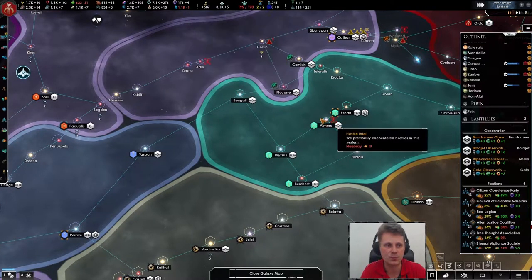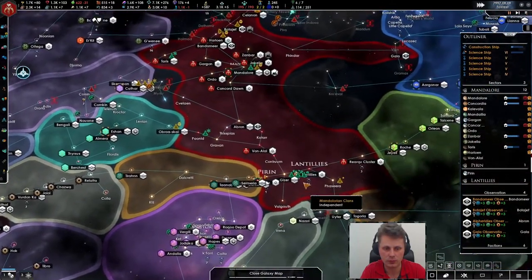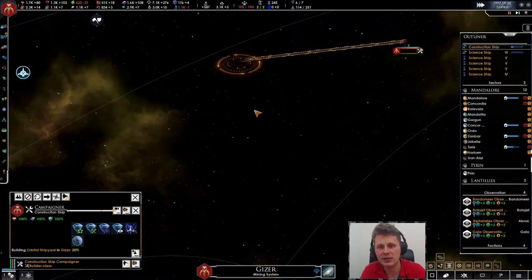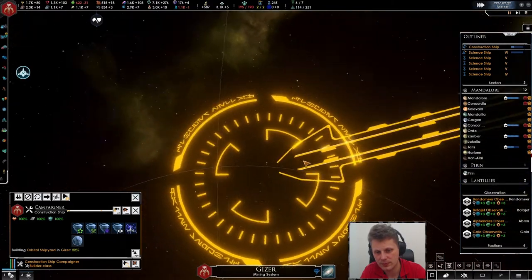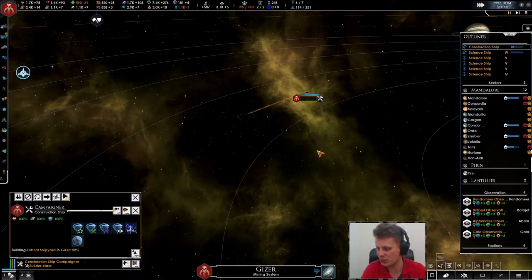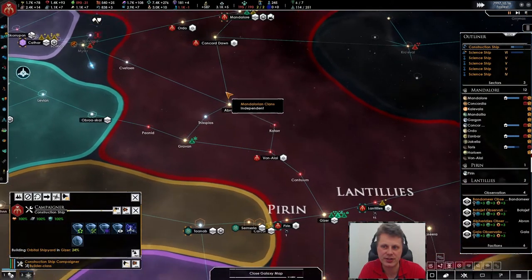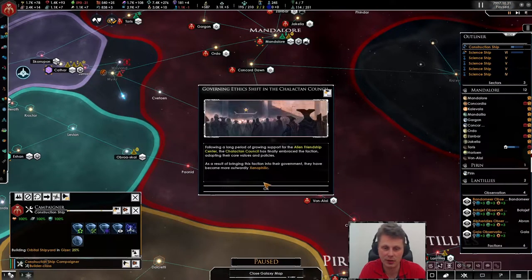We definitely need to do something about this — I can't wait until it's done. I wish we could see it being built, but yeah, we can't. That's a shame. I like seeing buildings built first-person. If you've seen X4, you can actually see your stations being constructed, which is absolutely fun to watch. I like that.